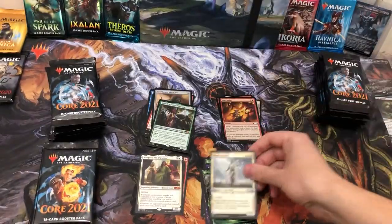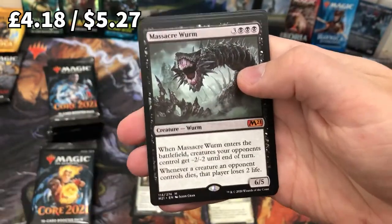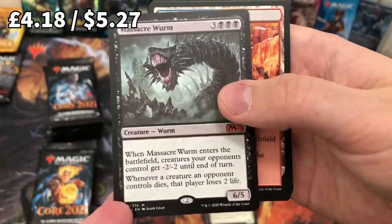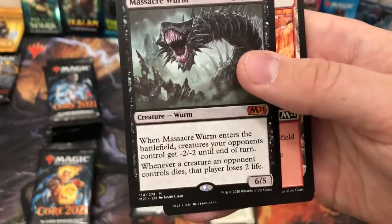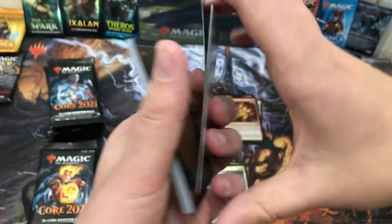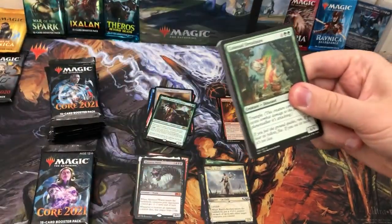A little alternate Basri's Acolyte — Basri Ket, one of the new planeswalkers, though I don't think you'll see a lot of play. Oh yes — Massacre Worm! Amazing. I tried my hardest not to make a weird sound — as some of my friends say, I do. Amazing card, absolutely love it. Into the mythic pile!